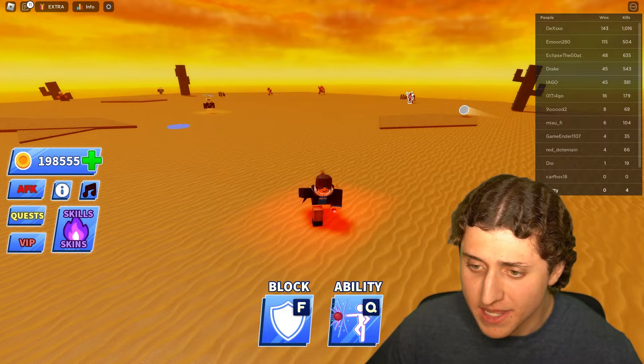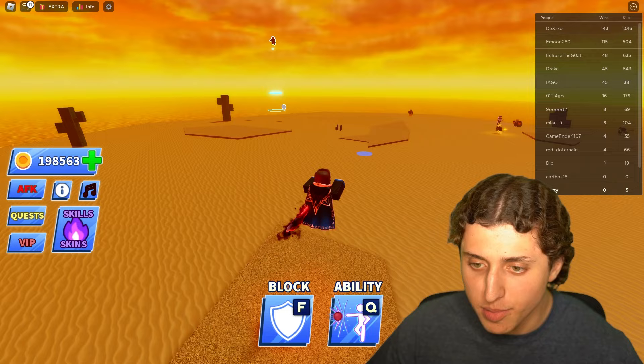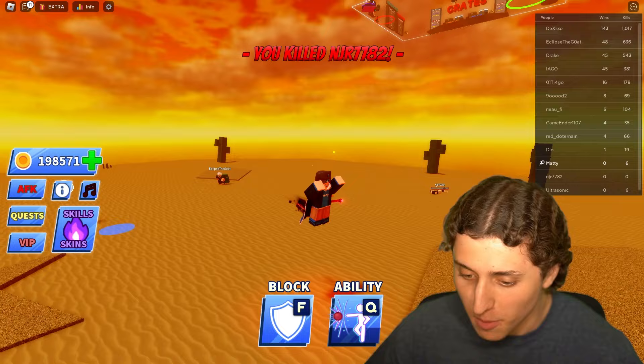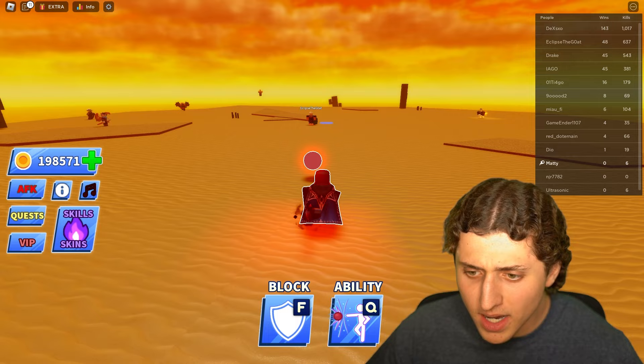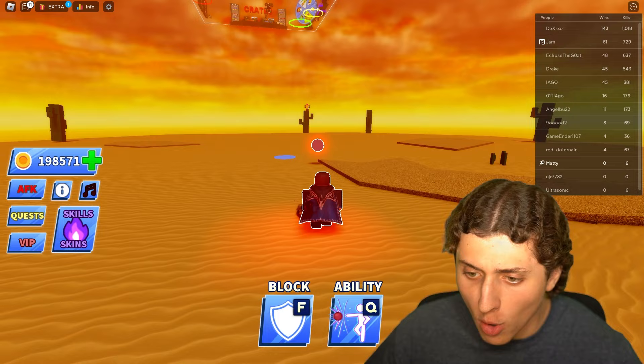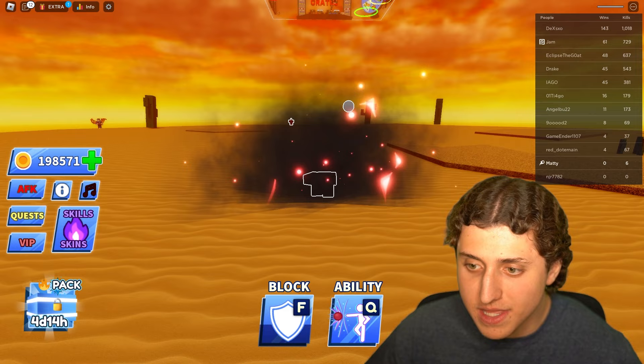Now we're gonna see if we can become a pro. The match is starting in the desert and I'm a little scared. Yo I just killed someone — I'm so overpowered, I'm the Blade Ball king! Let me use my ability — bro am I ultra instinct right now? I killed someone again. The ball's coming my direction — should I block? I've never blocked before. I don't really know what blocking does. I learned this game is all about timing and I messed up. I guess I learned nothing.